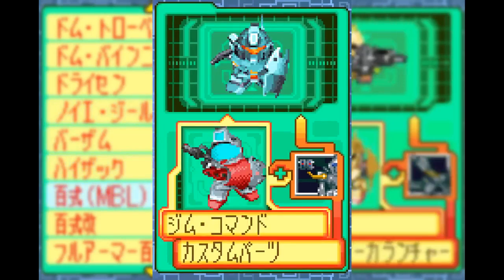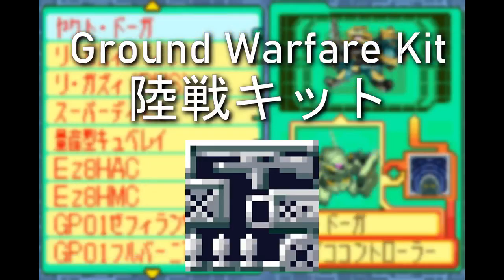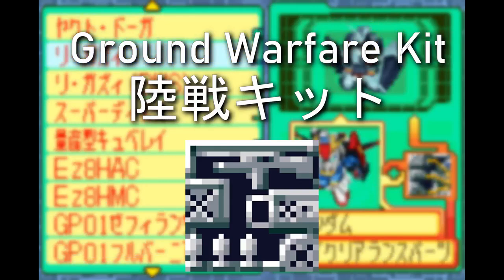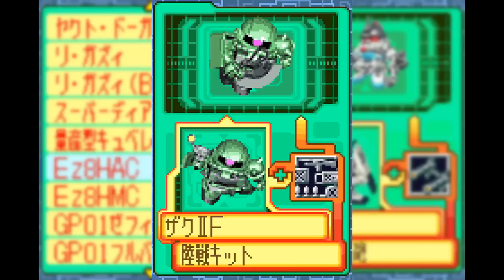With the Gyan going up to Gyan Command, which in turn can be converted into a Gyan Custom using the same part. Then there's the Ground Warfare Kit, which is pretty much there just so that you can make a Zaku into a Zaku J-Type in order to access the aforementioned Gouf and Gouf Custom routes.